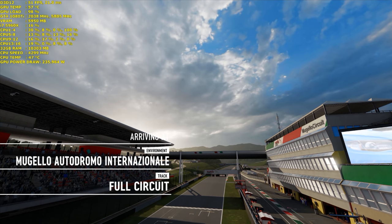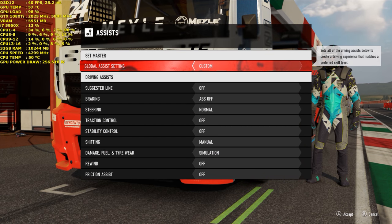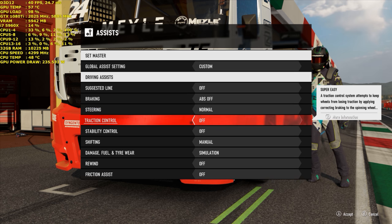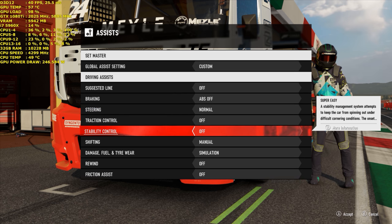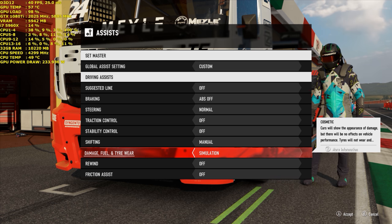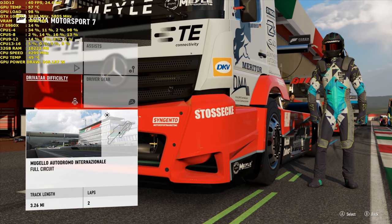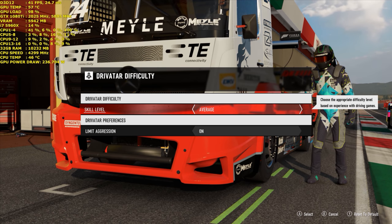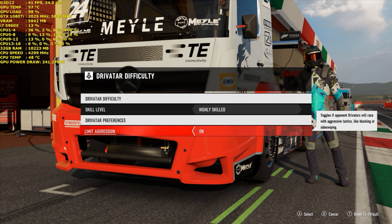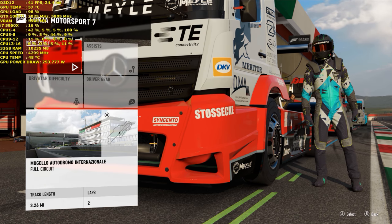Before I start the level, I just want to go through the in-game settings. For assists, I'm not using any — suggested lines are disabled, ABS is off, steering is at normal, traction control and stability control are both disabled. I'm doing manual shifting, and damage, fuel, and tire wear are all at simulation level, which is the highest. Rewind and friction assist are both disabled. Driver difficulty is set to highly skilled this time to challenge myself, and limit aggression is enabled to allow the AI to drive as cleanly as possible.